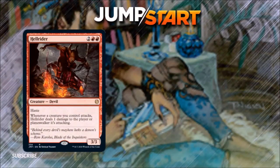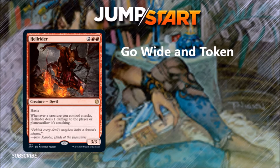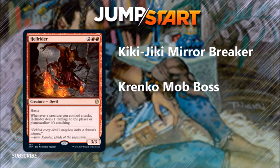Number 8: Hellrider. For 2 and 2 red, he's a 3/3 hasty devil. Whenever a creature you control attacks, Hellrider deals 1 damage to target player or planeswalker. I like guaranteed damage in red — if you've got a small army and you're afraid of swinging in an aggro deck, that's a problem, and this helps mitigate it. This is an excellent card for go-wide strategies, token creature strategies in red, and I think it should see play in most Kiki-Jiki or Krenko Mob Boss decks. I'd also suggest him in the War of the Spark Tibalt deck for a flavor win.